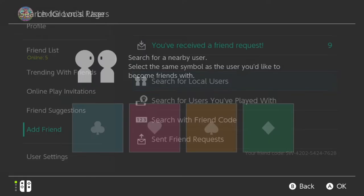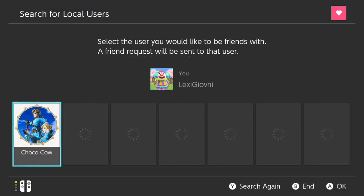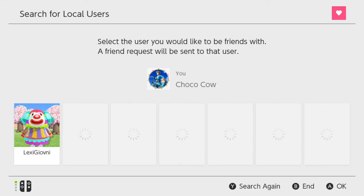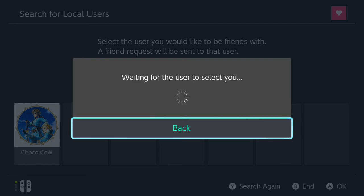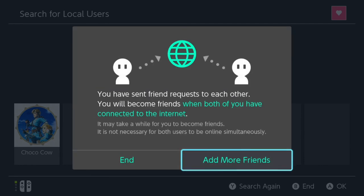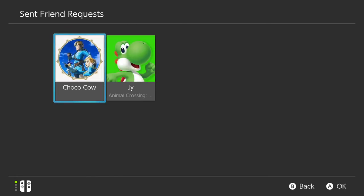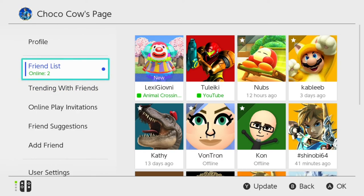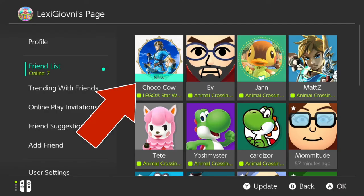Once you match the symbols, it allows you to select the other player to ensure you're picking the right person to befriend. Both consoles have to pick and select the other person to ensure a complete connection. Once you've done this, you've effectively become friends. You may need to relaunch the game or let internet kick in — check the status using the same method mentioned earlier. And there you go — looking at the friend list, we can see that both sides of the fence will see each other as new friends.